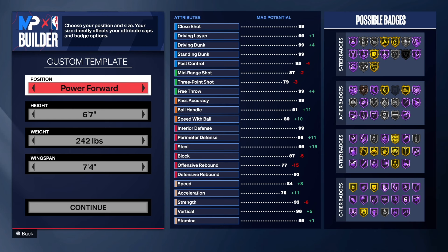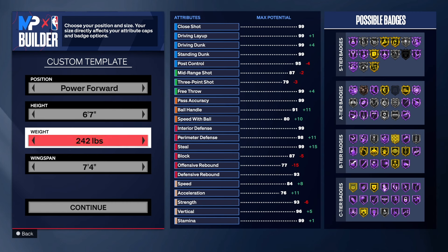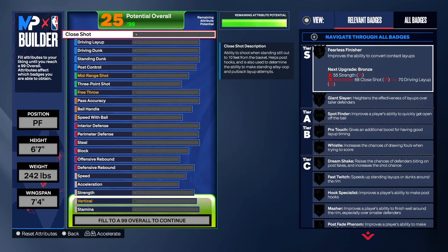We're going with the power forward position. I did go 6'8" with this build when I first created it, but I went down to 6'7" because I wanted the strength a little bit higher than what I had at 6'8", and I was able to get it at 6'7". The weight goes up a little, but we're not worried about that. Wingspan is 7'4".